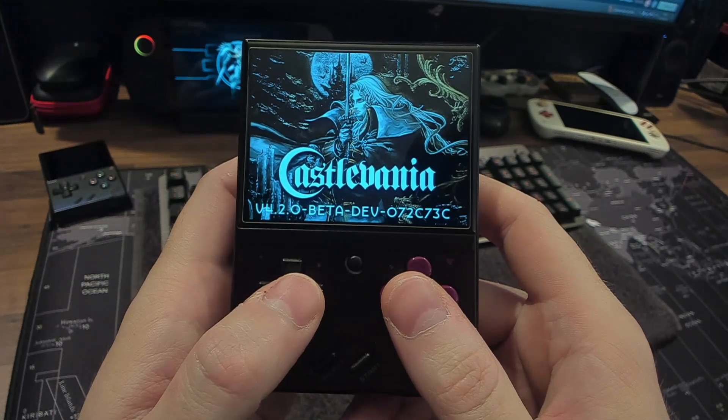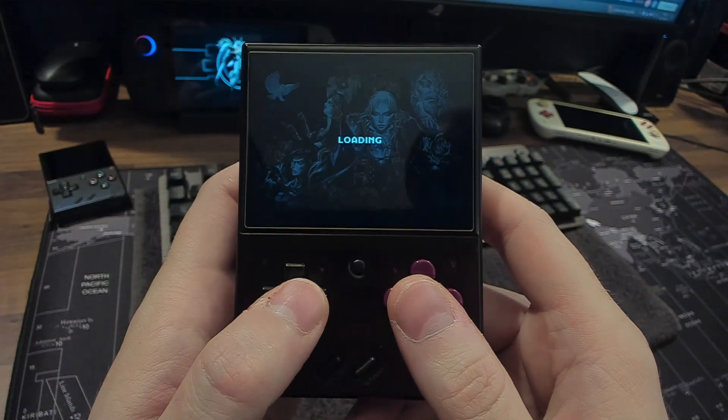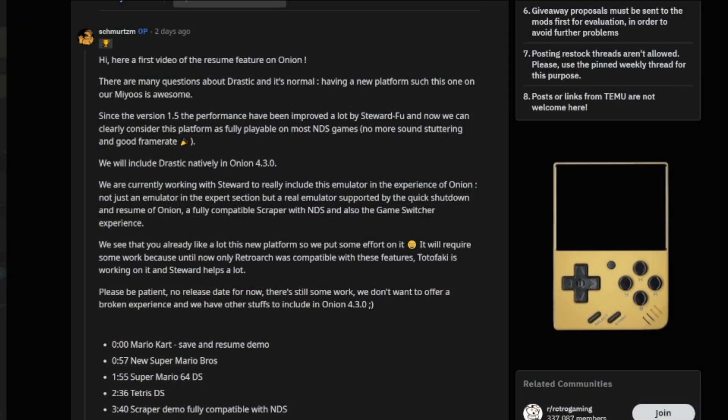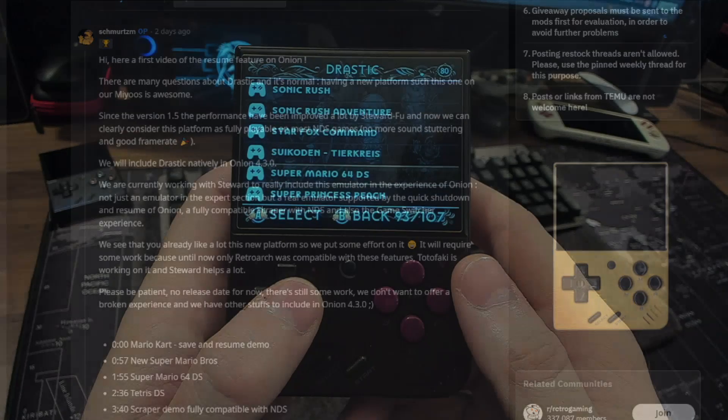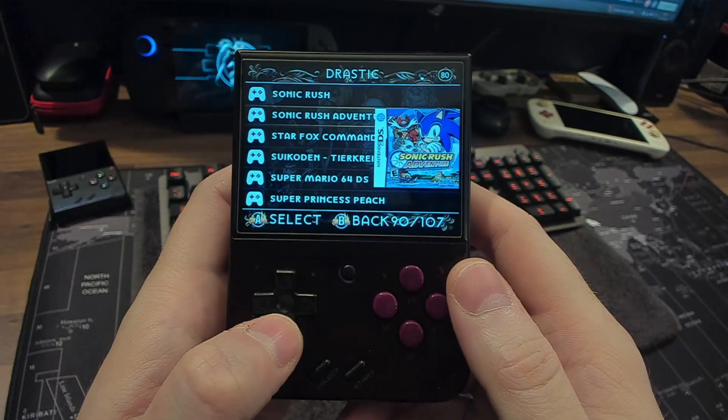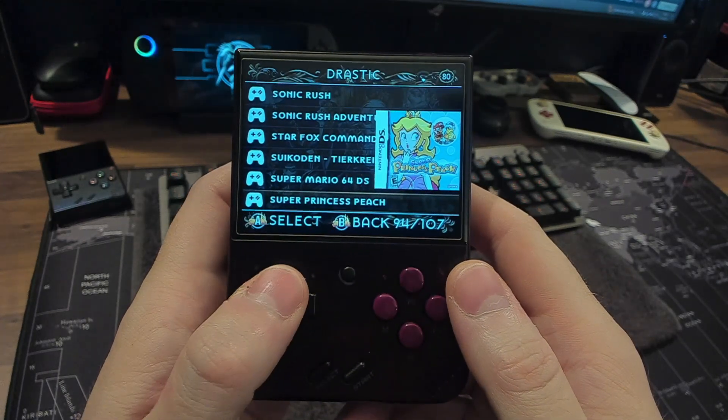It's pretty exciting now that an entire library of games will be playable on the Mayu Mini. It's properly being developed for on Onion OS and will hopefully be arriving in their 4.3.0 update. As of right now though, you can absolutely grab the Drastic emulator for yourself and start playing Nintendo DS games right away.